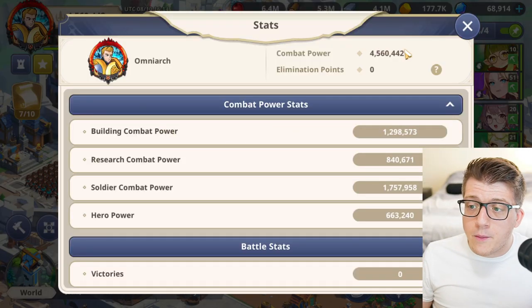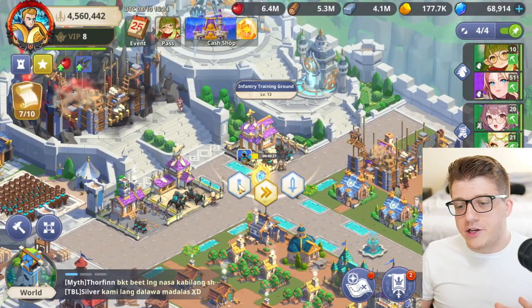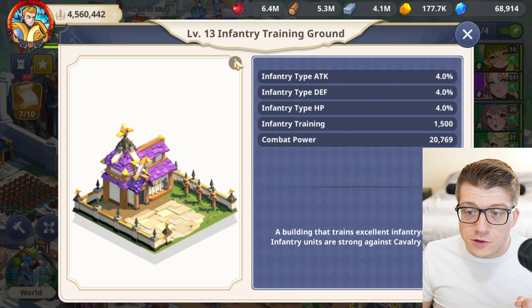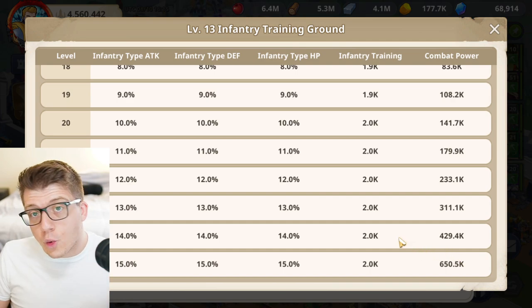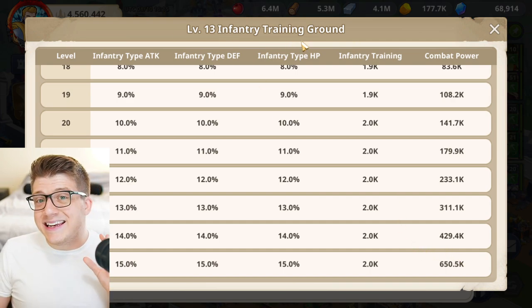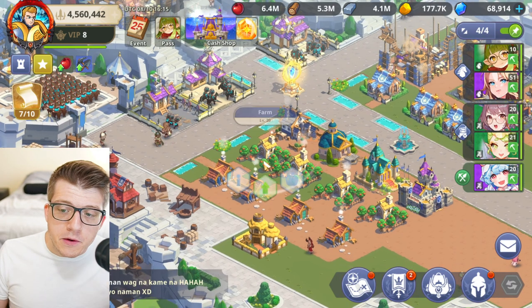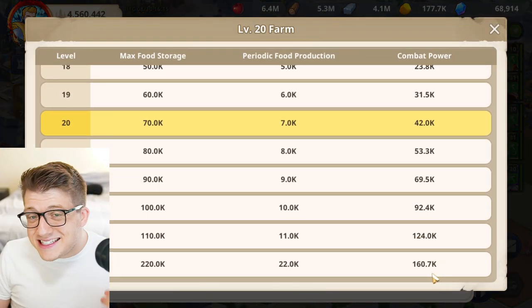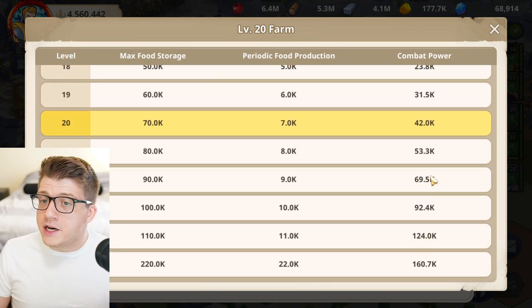Starting with building combat power — if you tap any building in your city, you can tap the little eye next to it and it'll tell you that building's combat power, including what it will be at max level 25. The infantry training ground can get you 650,000 power at max. Compare that to a farmland which gets you 160,000, so clearly barracks give much more combat power than a farmland.